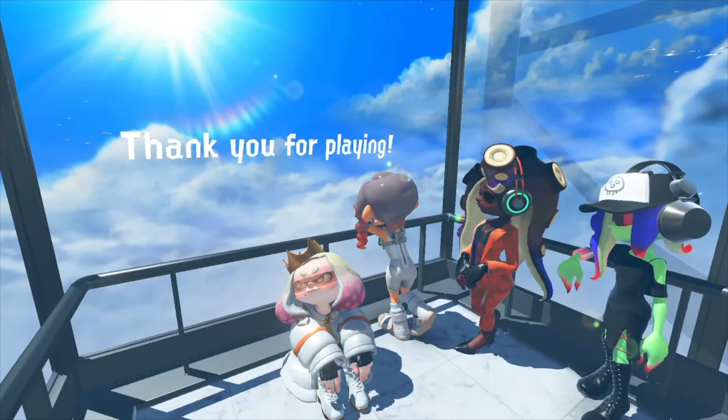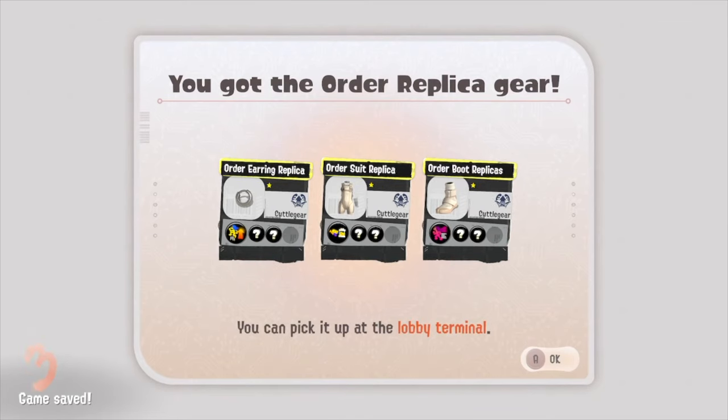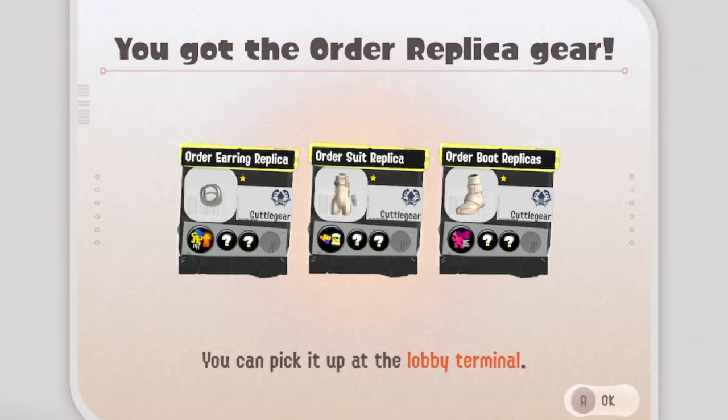To start us off, by completing the main story of Side Order for the first time, you will unlock this set of gear. This is called the Order Replica gear and you can wear it around Splatsville and Inkopolis. This is a really cool gear set and this is the only way you'll be able to get it — you won't be able to purchase it off other players.